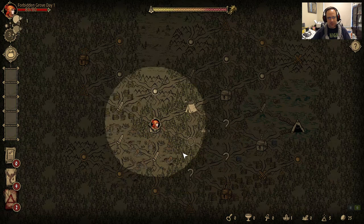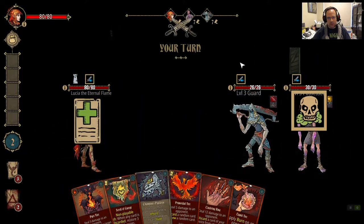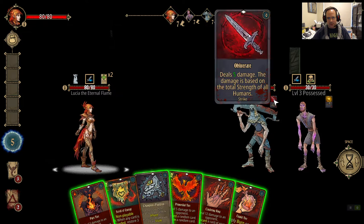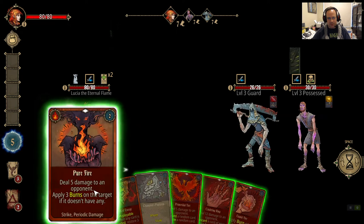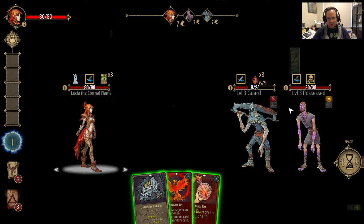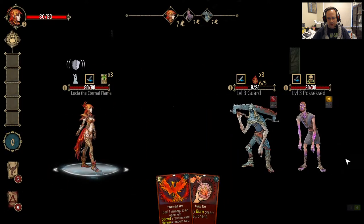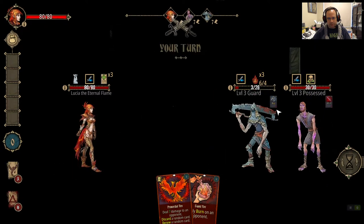That's our first battle. It's a complex dance between your discard pile and your draw. We want to kill this guard first — he does a lot of damage, and this one is going to be buffing him. We're going to burn him, cinder ring, and discard our scroll of energy. Now every time I discard a card I'm going to get three life back. Then I'll shield to block this five damage. He'll be dead next round.